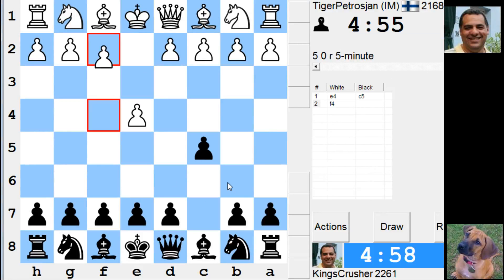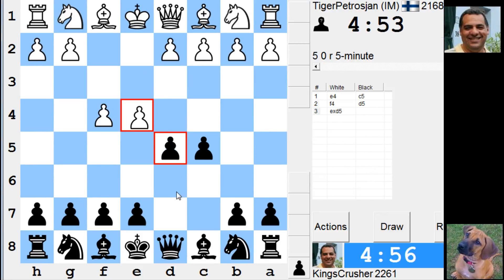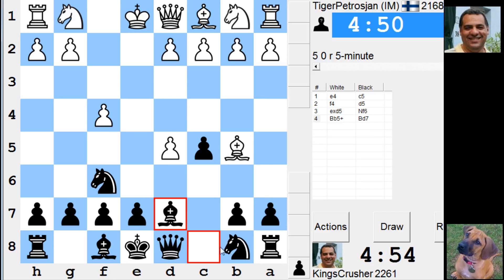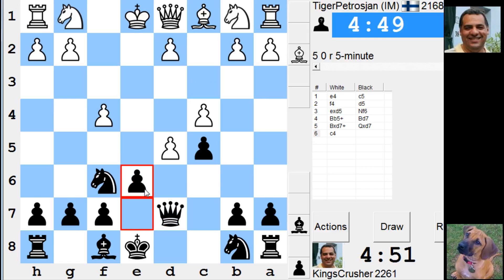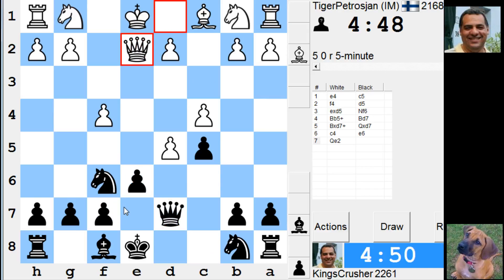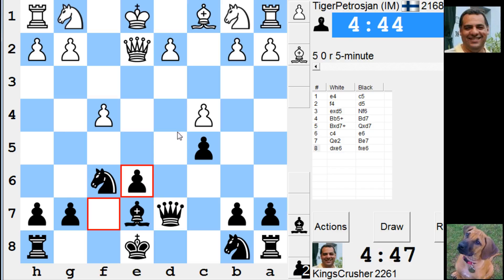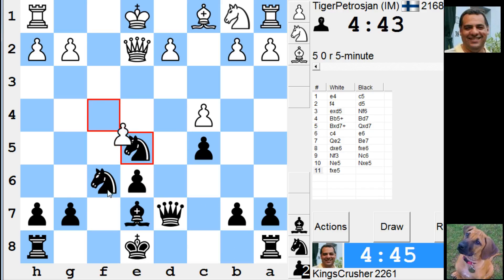Welcome to another very exciting five minute auto pairing. I am Tiger Petrosian. I'm trying this gambit here because I think I could end up with a small advantage with Black with this kind of gambit — although maybe I'm mistaken. I'm hoping to get the d4 square. Is he going to take and give me some dynamic play? That's all I want really from this position in blitz — some dynamic play.